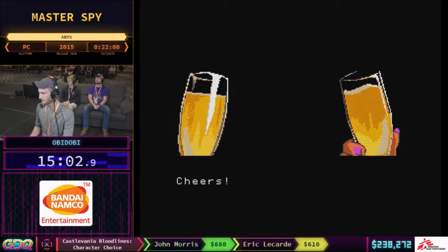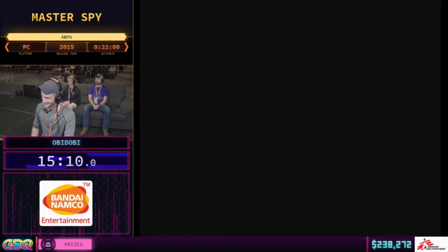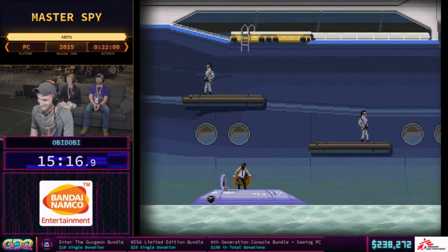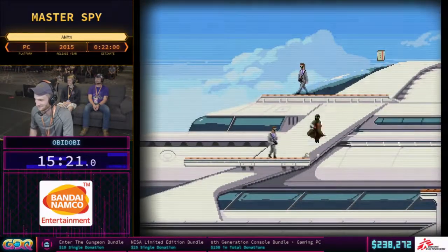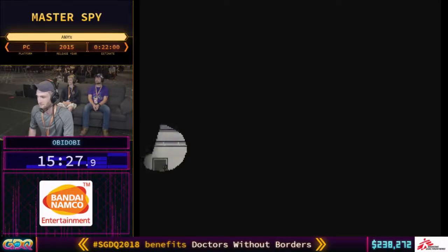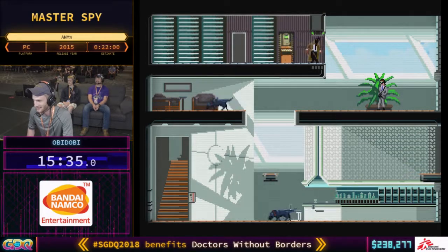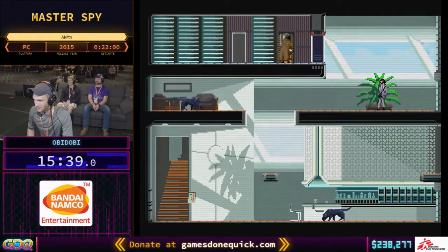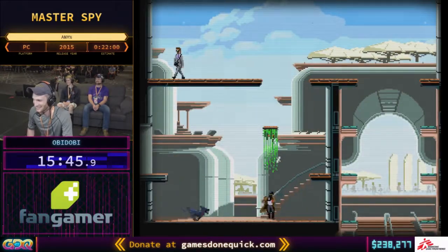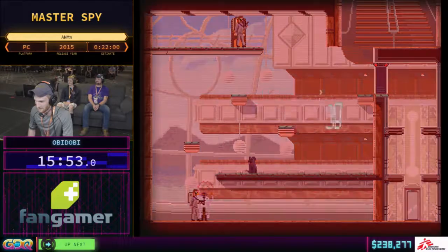Master Spy is dead — press F to pay respects. Or you can press F to dance. I literally just found out about that three hours ago. We were in the practice room wrapping up, and C Average was like 'Yo, did you know that if you press F you can make Master Spy dance?' I was like, why did I not know about this sooner? Those little Easter eggs make this game really fun.